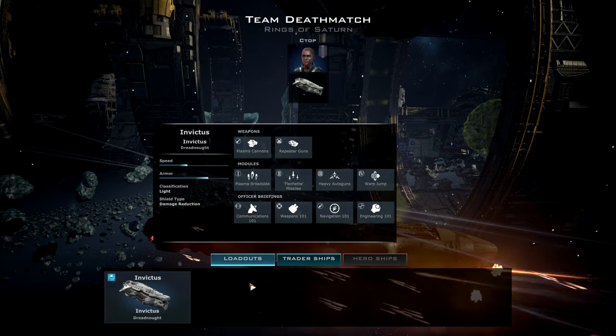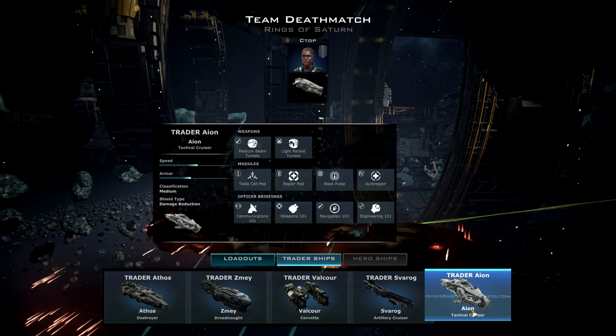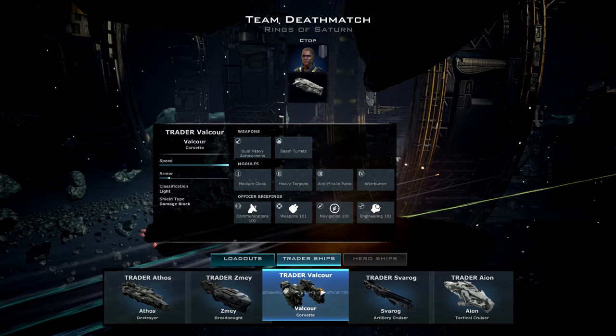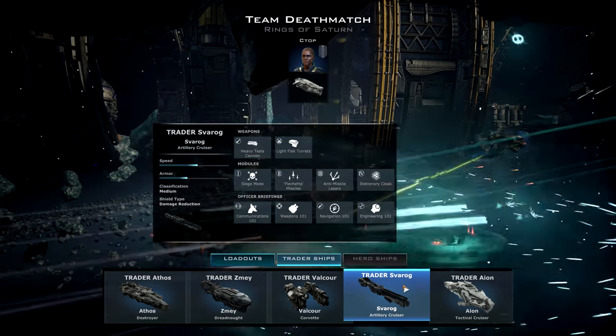Alright, so we're going to pick a new ship. We're going to go with the trader ships. The different classes are destroyer, dreadnought, corvette, artillery cruiser, and tactical cruiser. The destroyer is an all-around ship, kind of evenly balanced. Dreadnought is heavy armor, a lot of weapons, but slow. Corvette is an itty-bitty ship, super fast and agile. The artillery cruiser was that sniper ship we were talking about earlier.